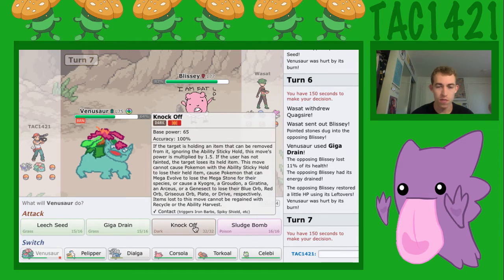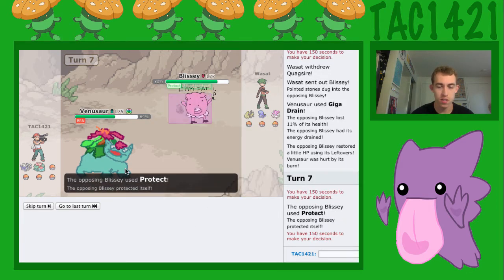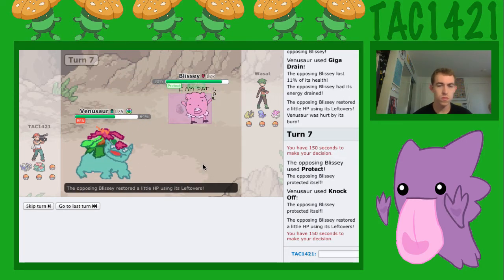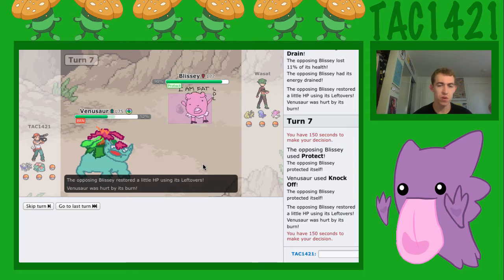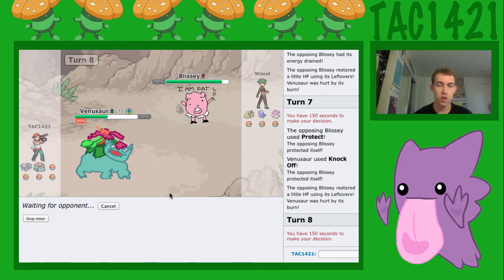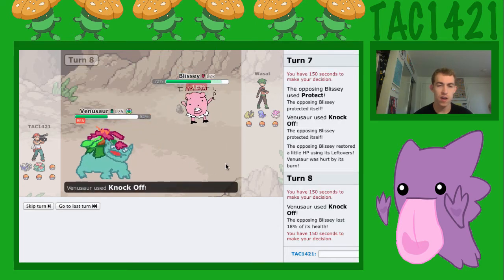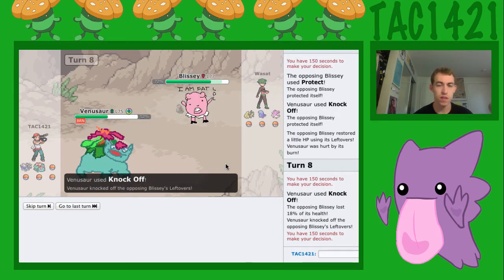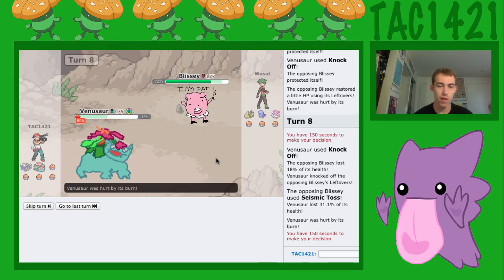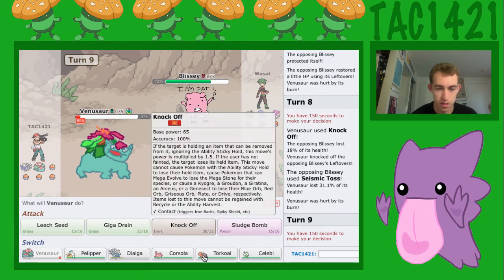Or we can Knock It Off — let's do that, actually. He's going to Protect. We need to save Venusaur for sure, so I can only go for this one Knock Off and then I need to switch out. It's good if it's Leftovers, because that's going to be really important for Blissey. Now I can't really do much because of that.